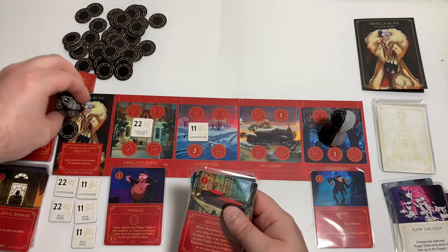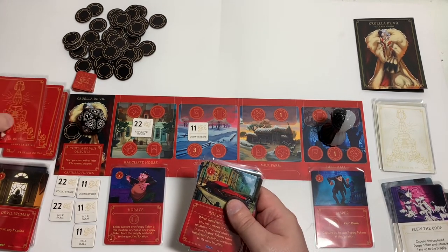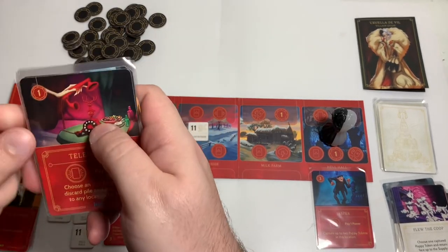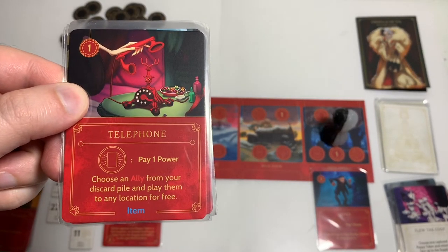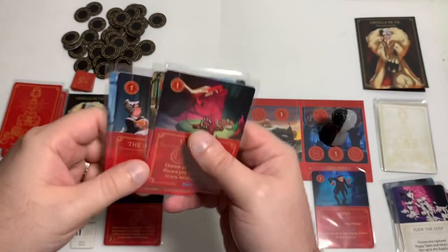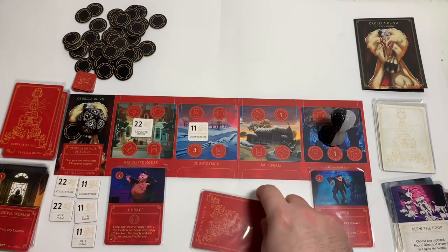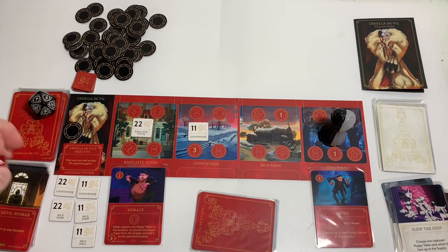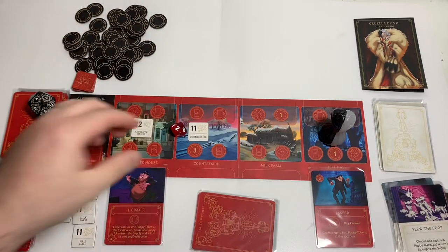We'll draw one card to get back up to four — Telephone, it's an item card, costs one to play. If we activate it and pay one power, we can choose an ally from our discard pile and play them to any location for free. That's good if one of our allies gets lost or defeated. Let's see if we get fated — we're not auto-fating because we're not at win condition anymore. Two — we're going to get fated.